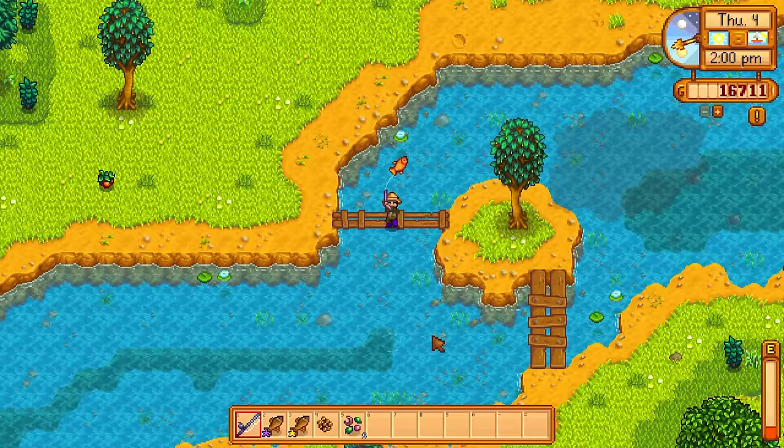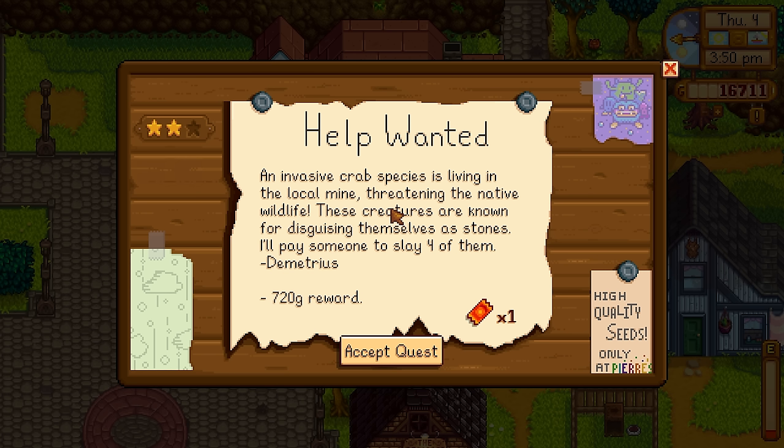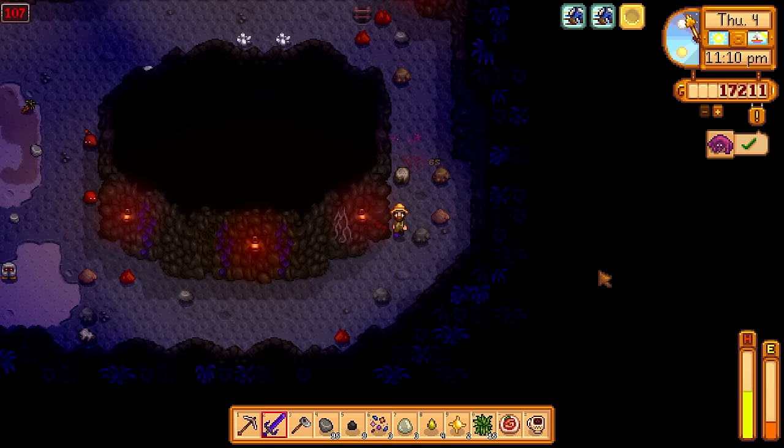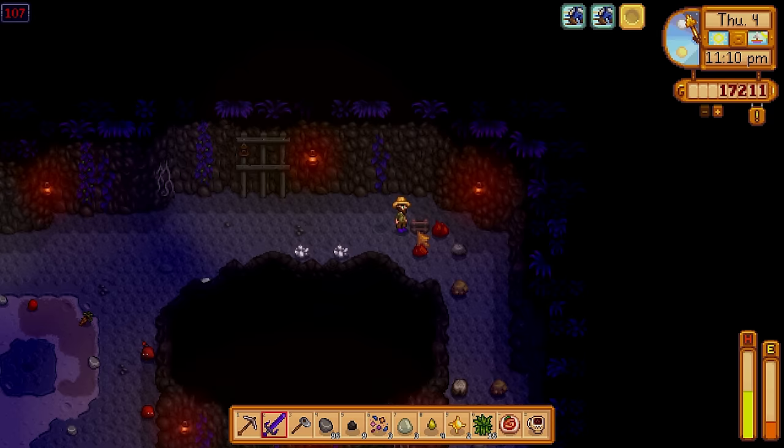I managed to get a Dorado today — a very rare fish in Cindersap Forest. There was a quest to go to the local mines and kill four crab creatures. I didn't care too much for the quest itself, but when I saw the prize ticket I just couldn't help myself. It was straight down into the mines on a crab onslaught.